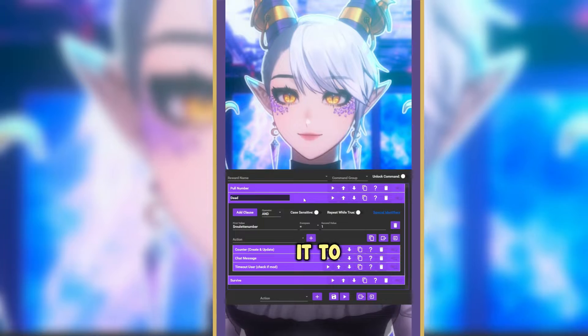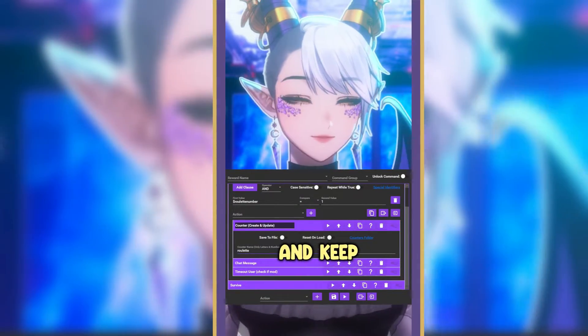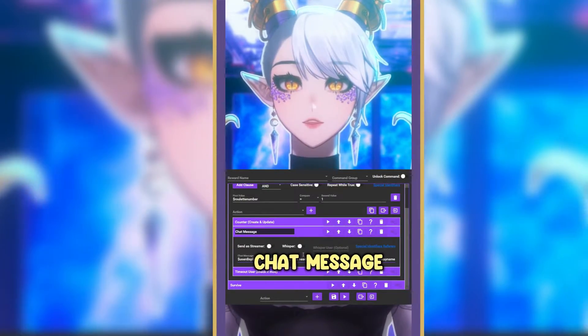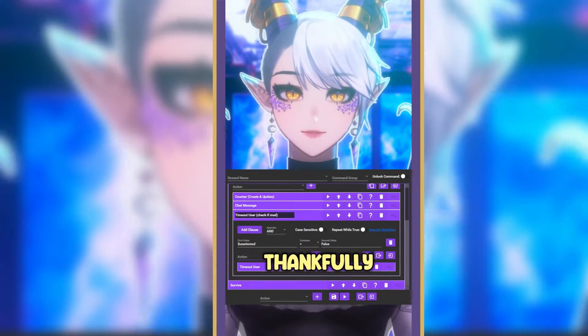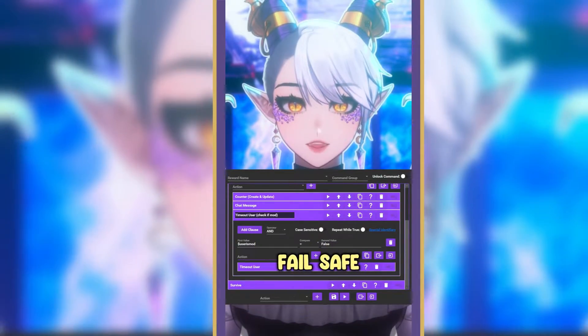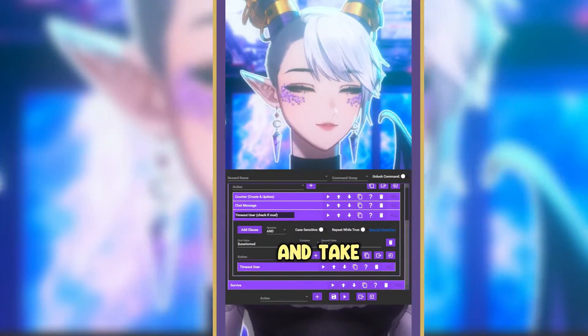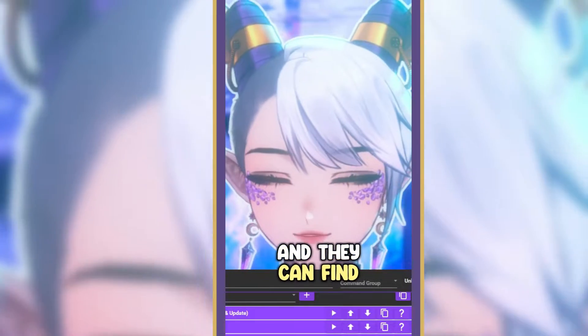You've got your counter, which will create a counter and keep track of how many people have died. And then from there, you can edit your chat message — so you can change what it says when it pops up in chat and someone gets booted. Thankfully, the creator of this command made a failsafe here so that if one of your mods decides to do this, they can't time themselves out and take their own sword away. Or you can just go ahead and delete this and let your mods do it and they can find out the hard way.